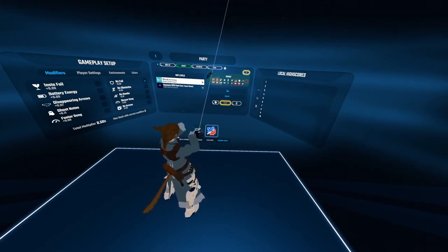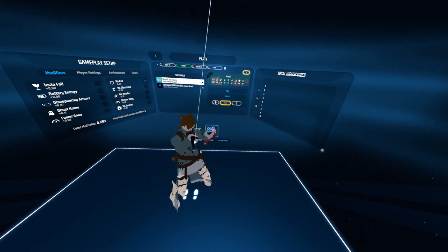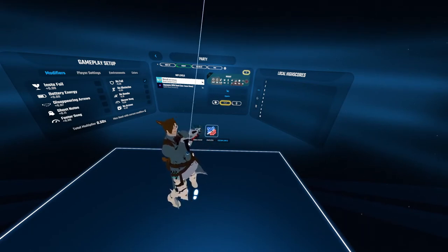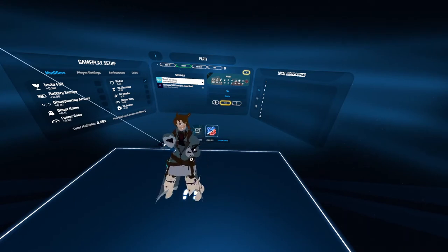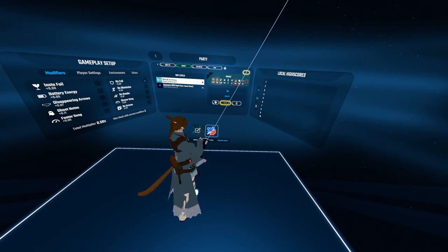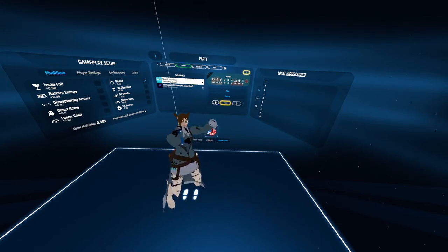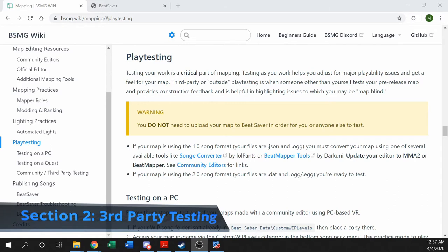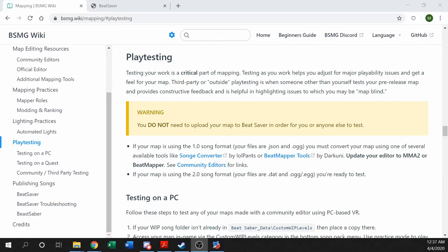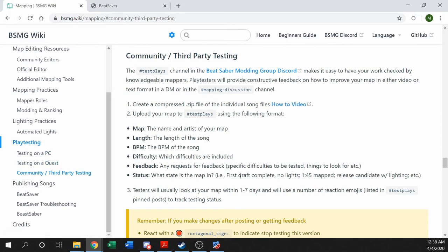Once you spend some time playing it on your own, head over to the BSMG Discord to have your map tested. How do we use the Discord server and get other people to test our map? I'll pop out of VR and walk you through how to find the test play channel and upload your maps. Now that we're out of the game, we've tested our map a lot on our own. We want to have other people test it as well. The more eyes we have looking at a map, the more errors we can catch, and the more sure we can be that it's ready to upload.